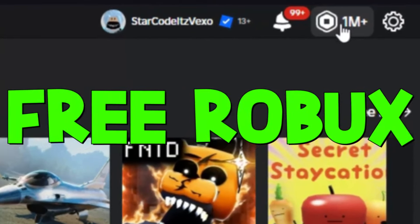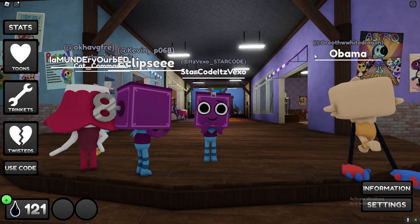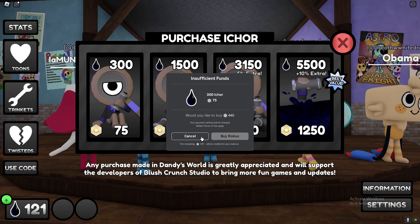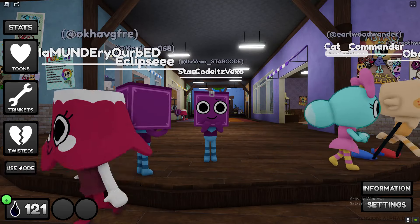These are all of the ways to get itchor really quickly. Itchor is the currency in Dante's world. Going to be going over three methods. The first method is obviously by spending Robux — for 75 Robux you can get 300 itchor, which is really good.